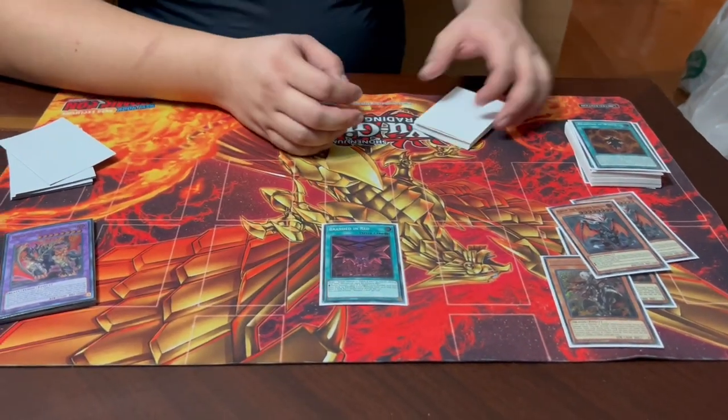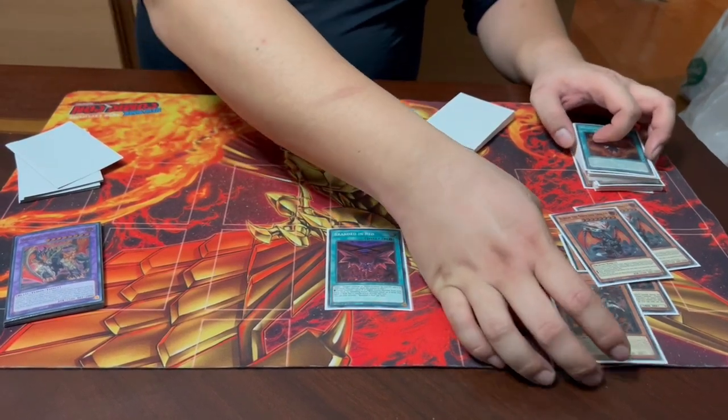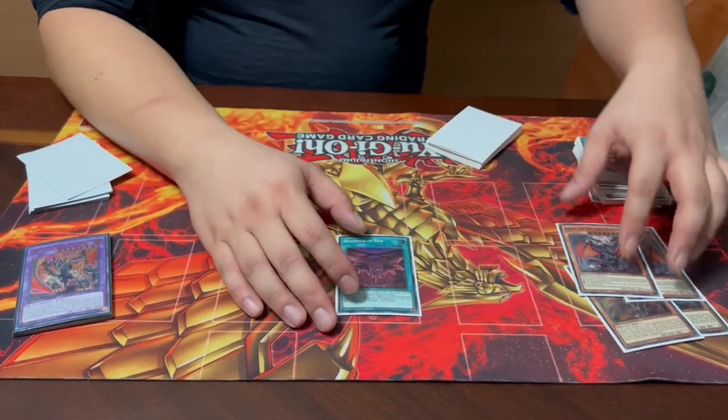We have one Branded in Red for the Guardian Chimera play — you're adding back a Despia card or a Fallen of Albaz, then making a fusion on your opponent's turn. It's a quick-effect fusion, but since we're not playing the full Despia package like other Despia builds, we can't make full use of this card, so we're only running one.